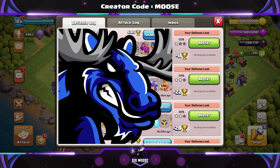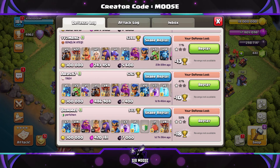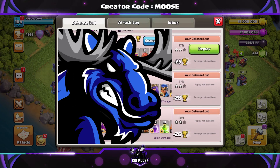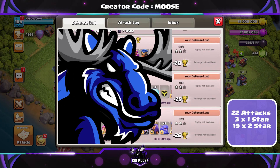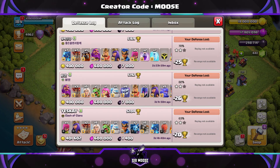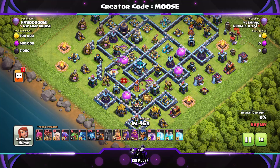Here's the Legend League defense log — we'll scroll through so you can check out all the defenses. In summary, we had 22 attacks over a three-day period. Of those 22 attacks, three were one-star attacks and 19 were two-star attacks — no three-star attacks. For a Clan War League or war base, it did a great job. We're going to get two-star attacks, but as long as we avoid three-stars, that's what matters.